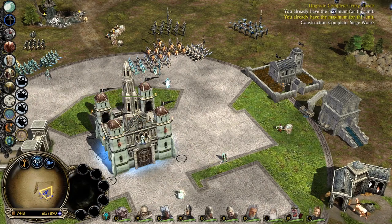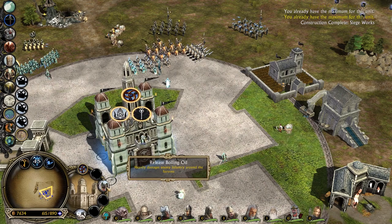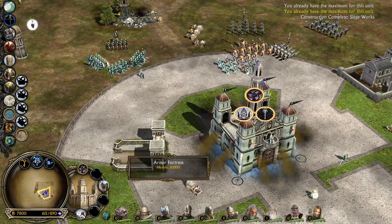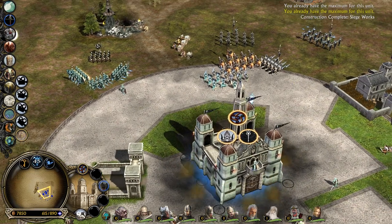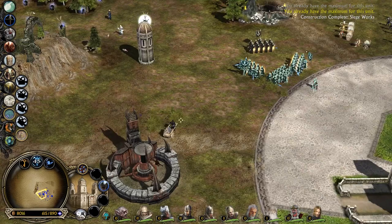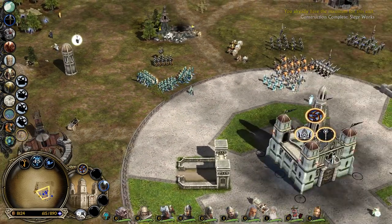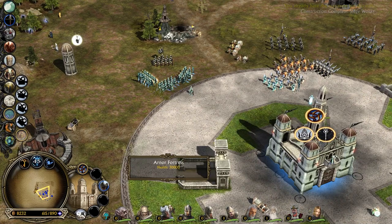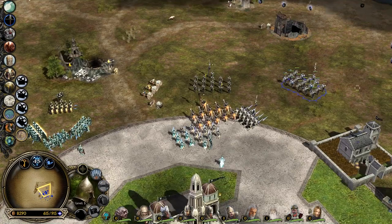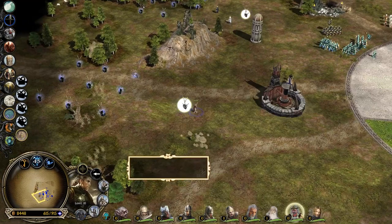I cannot use the Ivory Tower — I'm very curious. I bought it, I can see it, but apparently I cannot use it. Maybe the Arnor faction isn't the most detailed one, because I've seen other factions with big dragons flying around with crazy scary effects — but this one doesn't seem to have too many shenanigans unless I'm missing them again.